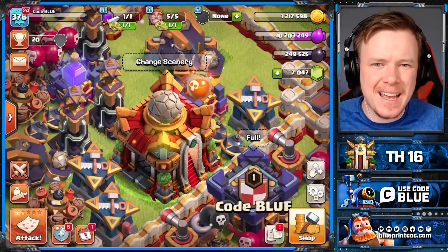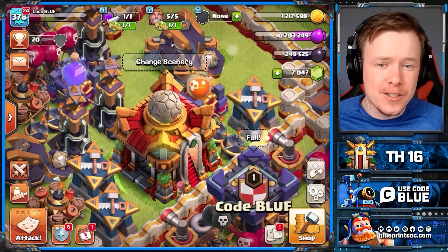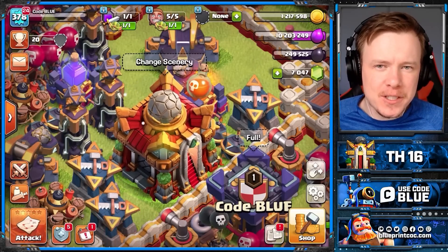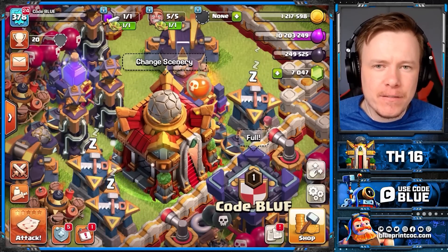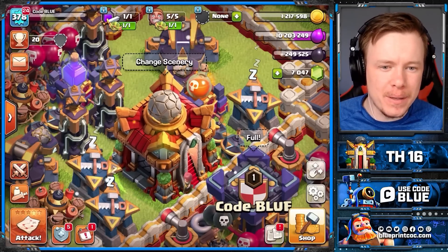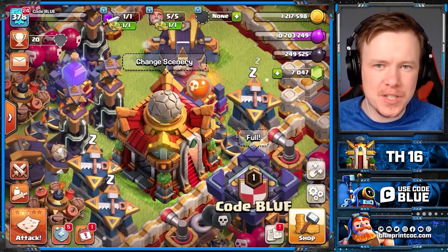Before we get into the bases, a quick disclaimer. Town Hall 16 is much easier than Town Hall 15, so if you get tripled a bit more, that is why. Secondly, base builders haven't caught up to the meta yet. People haven't figured out how to stop the Root Rider and all the new hero equipment. So base building will improve, but for now these are the best bases we could put together for you.